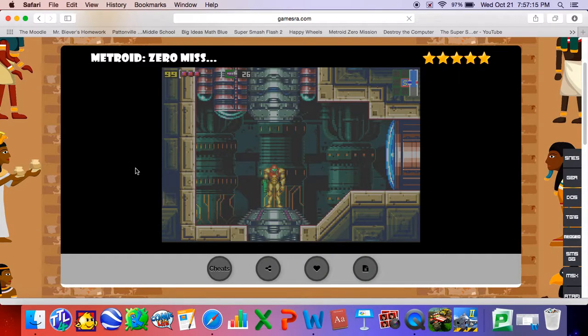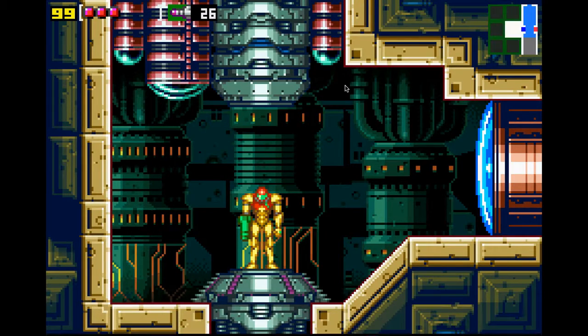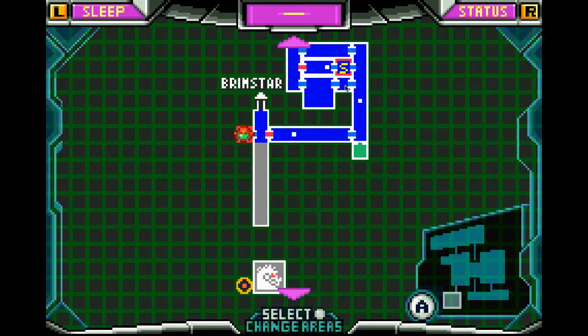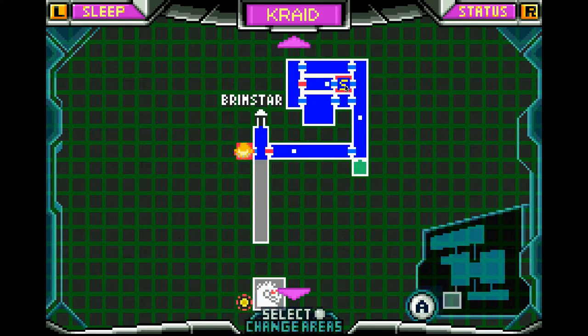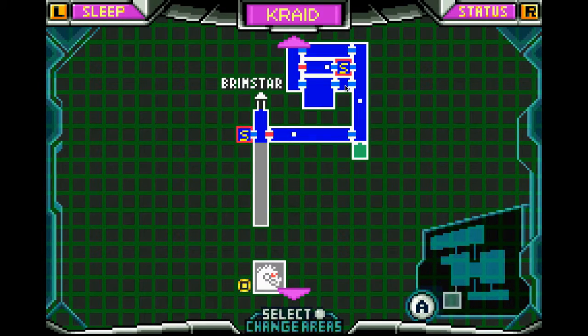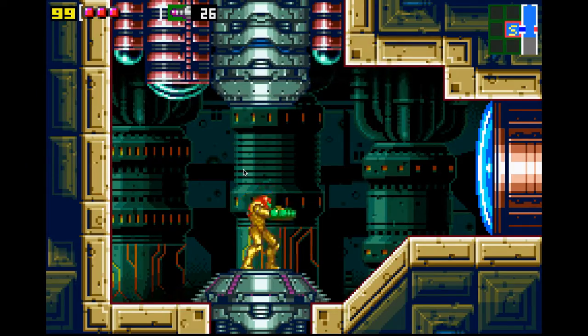Hello everyone and welcome to a new episode of Metroid Zero Mission. Let's get into the game. So last time we went down to Kraid's Lair. We defeated some more enemies, defeated a giant worm, and we were a few steps closer to Kraid. Now right now we're supposed to go down toward Kraid. There's a lot of stuff down here, so it's probably going to be a while. Let's go.